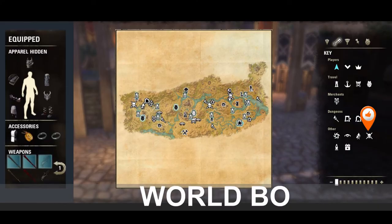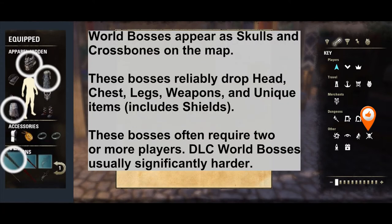The final encounter type we're going to look at are world bosses. World bosses appear as skulls and crossbones on the map. These bosses reliably drop head, chest, legs, weapons, and unique items. One of the more desirable unique items that drop from world bosses are shields. These bosses often require two or more players in the base zones, and the DLC bosses are often significantly harder.